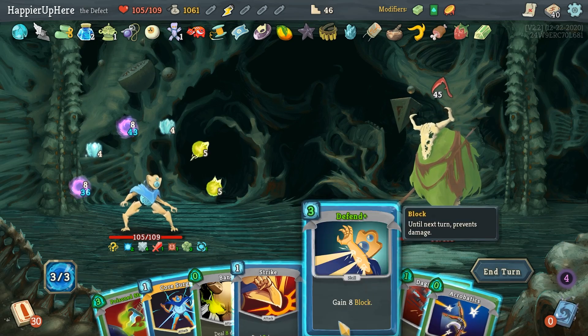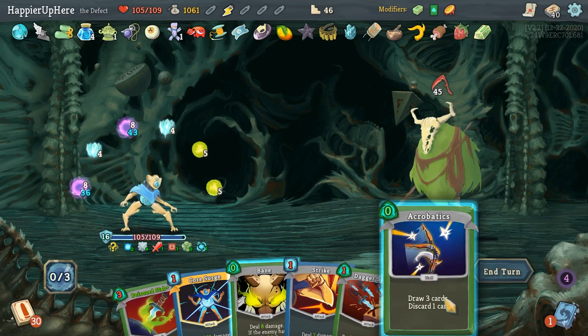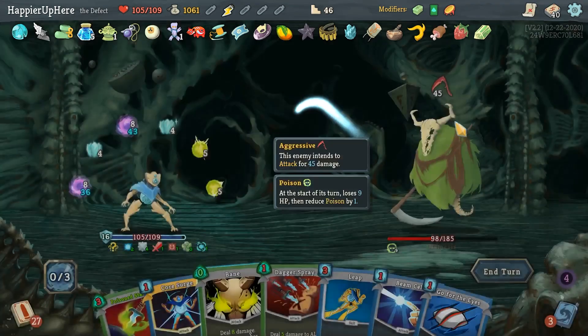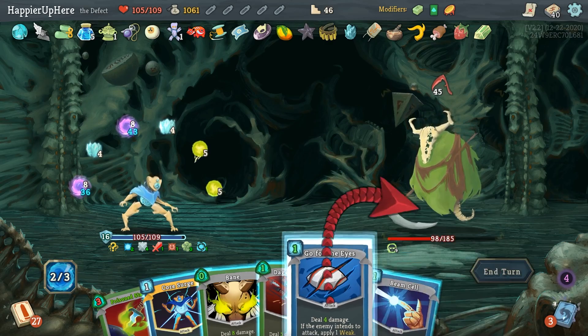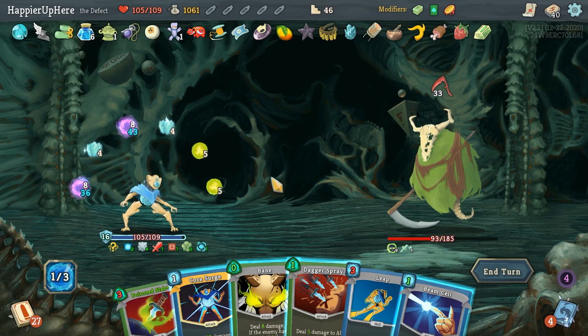45 incoming again — unfortunate. Even if I double-play Defend, that might still put me in a bad spot. Let's try it — 16, 24, 28. I could do Go for the Ice to bring it to 33. But the Leap is a little too expensive. I don't think there's anything I can do — I'm going to take damage here.